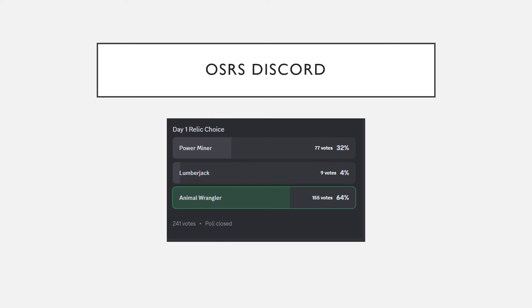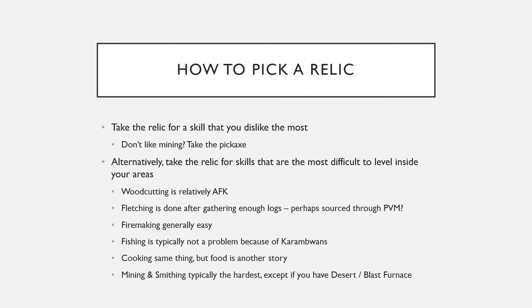I checked the Discord — apparently Animal Wrangler is the most popular pick. I don't know exactly why; I think it's because people want to PVM. I personally thought Power Miner was going to take this by like a whopping 80%, but it didn't. People are loving Animal Wrangler. Maybe there are some oversights I haven't seen, but I think it's because of PVM — I am not 100% certain.